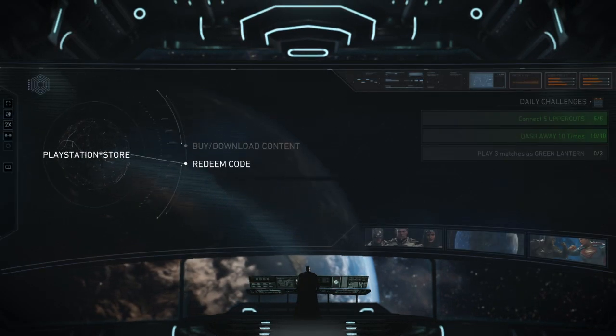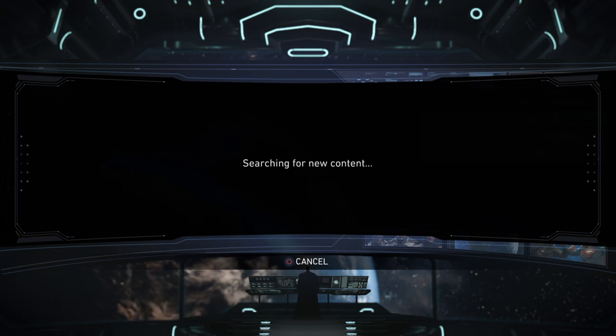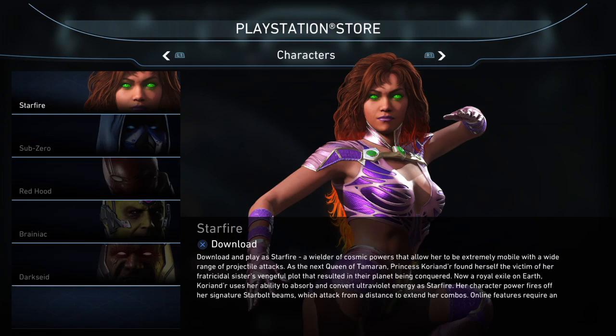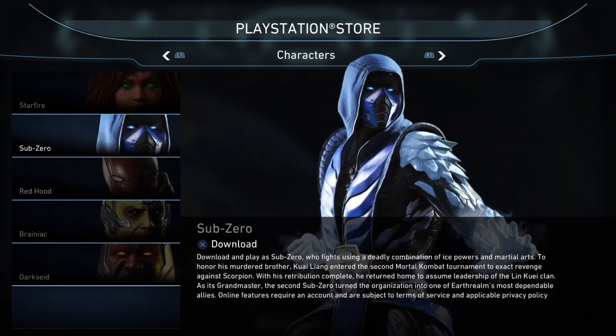You just go to the PlayStation Store, go to downloadable content. This is PS4 — PlayStation Store right there. So once you buy the bundle, the ultimate pack, you just download it. Download it — boom. You can download both of them if you want, but you just need this one. That's it, and they should both be there. Note: it does not come with Jay Garrett, just saying.